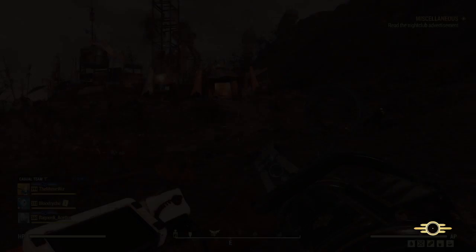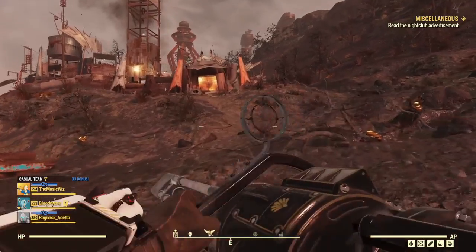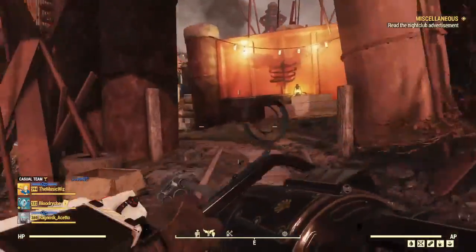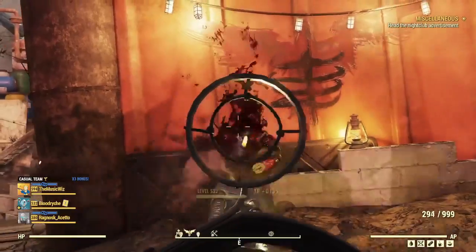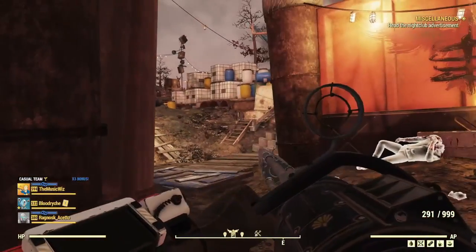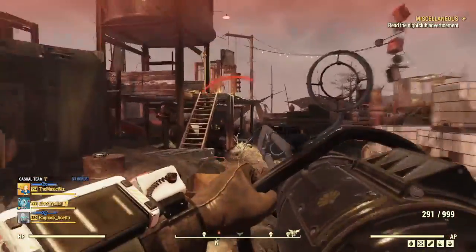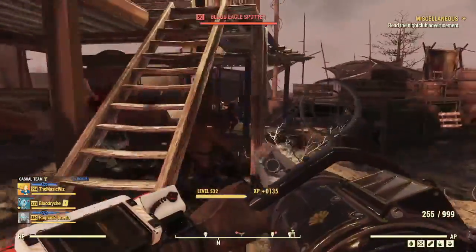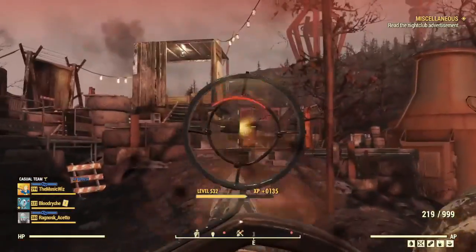I swung down to Johnson's Acre. I thought Johnson's Acre was above — I always go to the cemetery and then up to the place near one of the vaults. How do you turn on your headlamp? I play with a controller so I don't know.